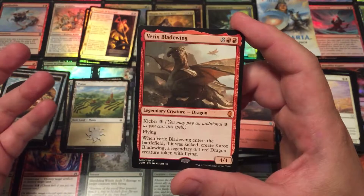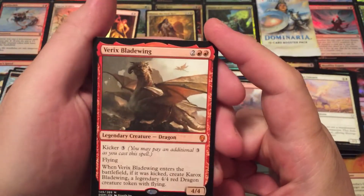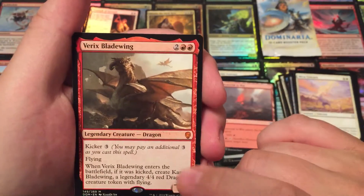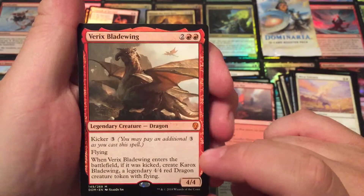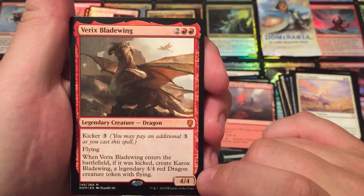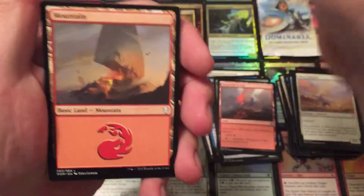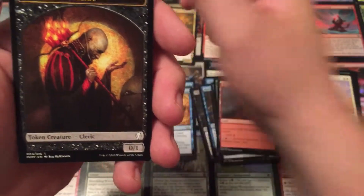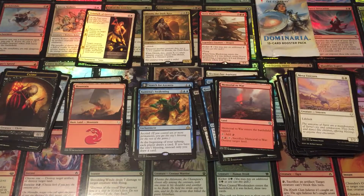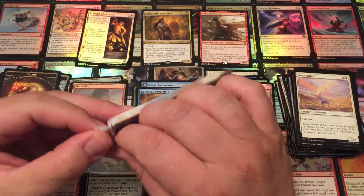We got a second Mythic! Oh, this is amazing — and these are Mythics I don't have yet, which is awesome. Verix Bladewing — a Mythic legendary Dragon! He costs four to put out, a 4-4 flyer with Kicker three. If you spend three extra mana, when he enters you create Karox Bladewing, a legendary 4-4 red Dragon creature token with flying. So for four you get a 4-4, and if you spend an additional three, you get another 4-4! Oh man — two Mythics! Mountain and a cleric token. That's exciting! One of the Mythics I really wanted, and the other one is a Mythic I've never had — I get to add to my collection of Mythics.